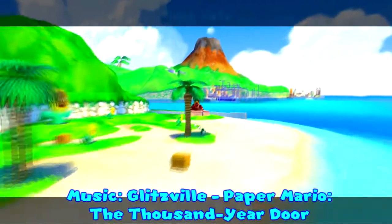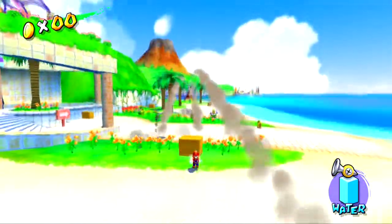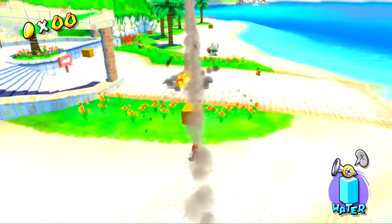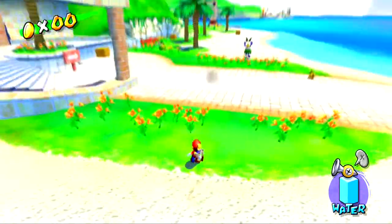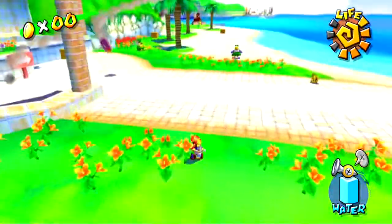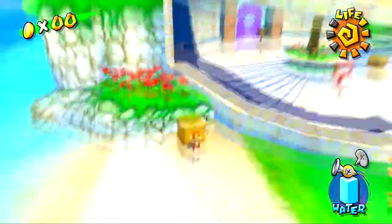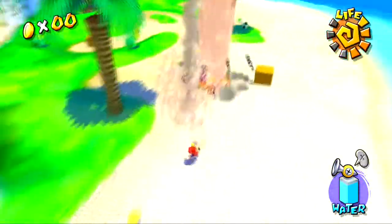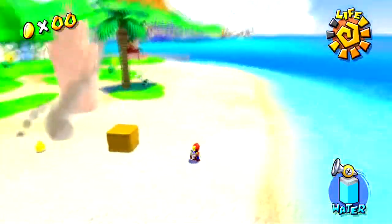Moving on to Pinna Park, which has some very tough blue coins to get. I'm starting with episode two because you want to start in the beach area — ideally episode two, since the blue coins in the baskets can only be obtained in episode two. You have to break these baskets using the bullet bills, and bullet bills kind of have a mind of their own.